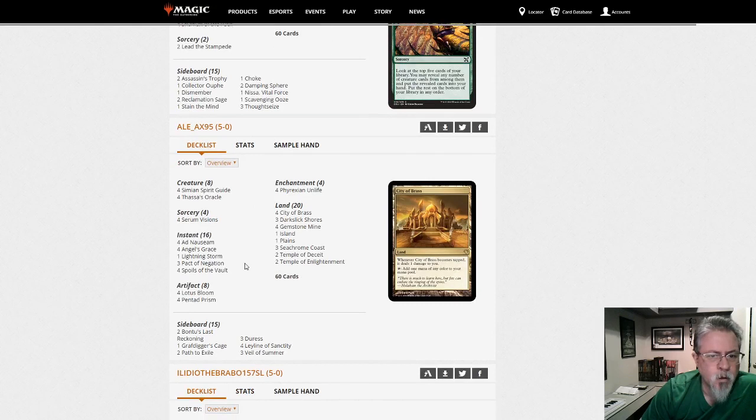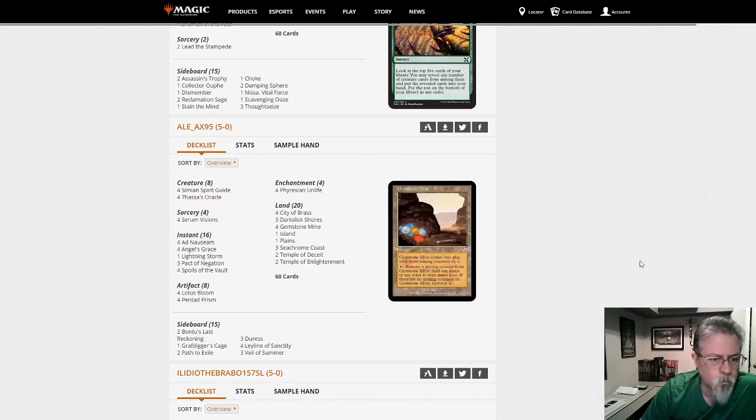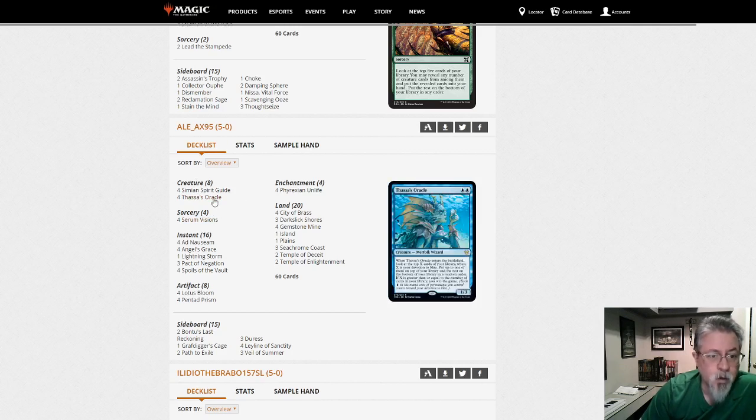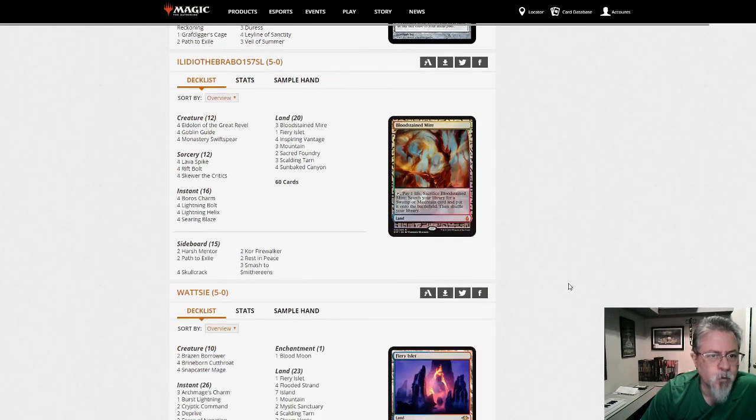Alx95 with Ad Nauseam — looks pretty standard, with four Thassa's Oracle now, which is wild. The card was a mistake but if they're going to give it to us, use it because it's broken. That is Ad Nauseam — if you're into that combo, there's a good build for you.